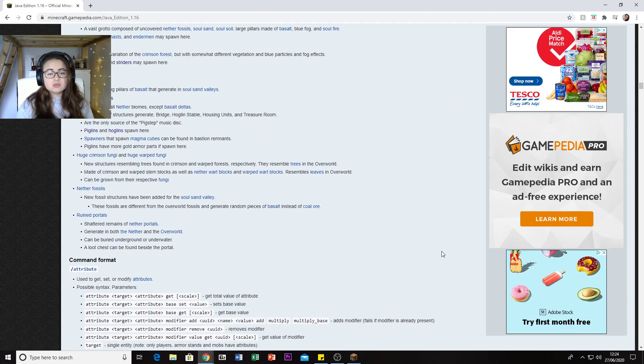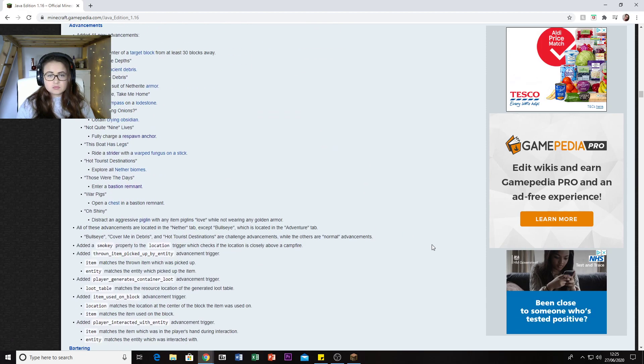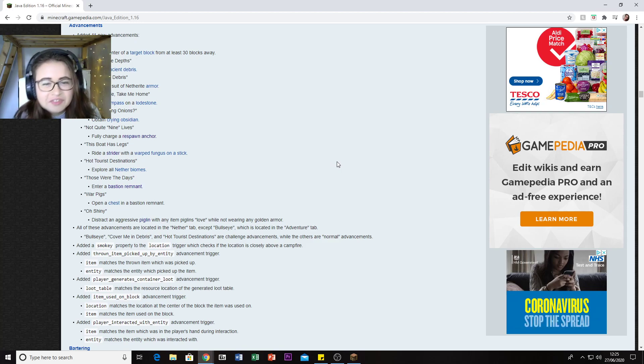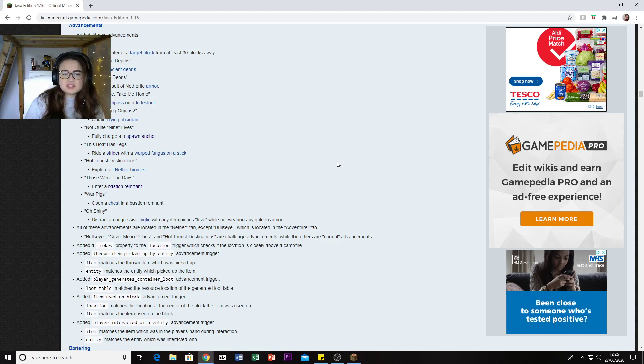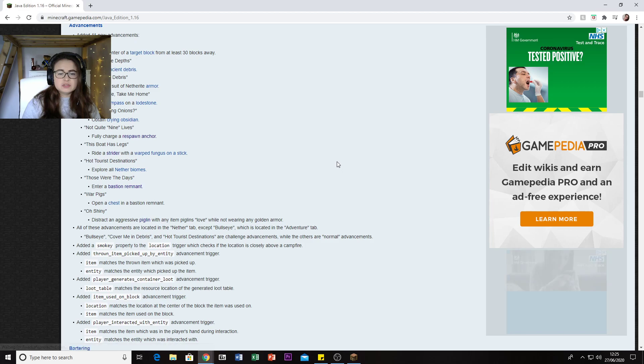Now we're going to have to be extra careful in those Nether biomes. Structures-wise, Ruined Portals can generate in both the Nether and the Overworld - they can be underground or underwater - and you find one loot chest beside the portal. There are 11 new advancements, including: hit the center of a target, obtain Ancient Debris, get a full suit of Netherite armor, obtain Crying Obsidian, and fully charge a Respawn Anchor.